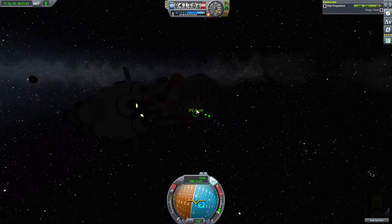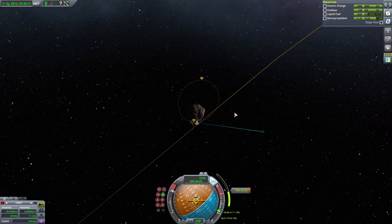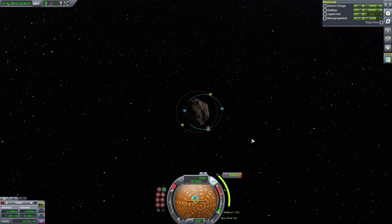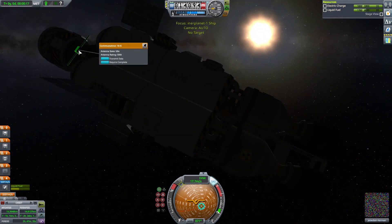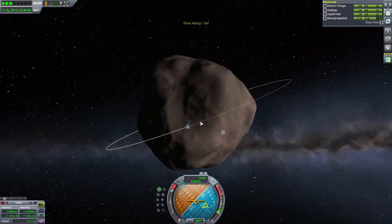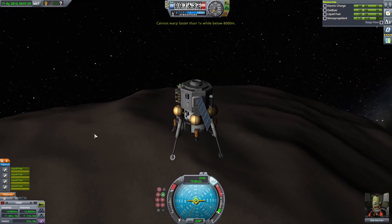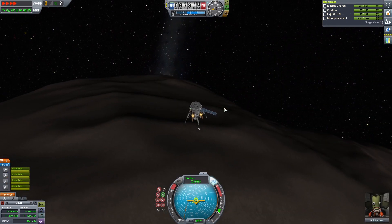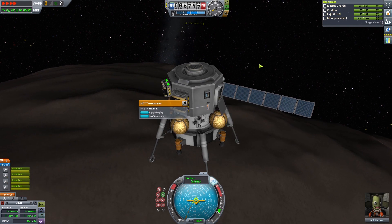Bob gets back in the ship. Retrograde burn — we're a little bit late but that's all good. We get a nice round orbit because we're going to have to rendezvous with the main ship later on. Here we ditch the lander and get Bob into it — Bob's going to land for us. This lander is a bit overkill, but Gilly is so small it has almost no gravity, so it's very slow going down and it's probably impossible to crash.